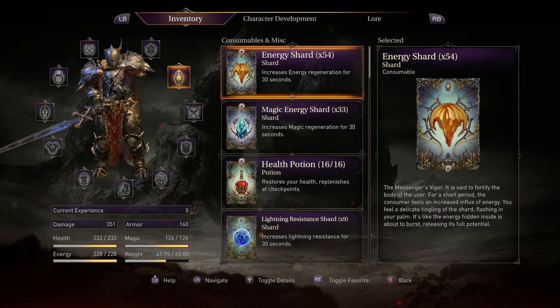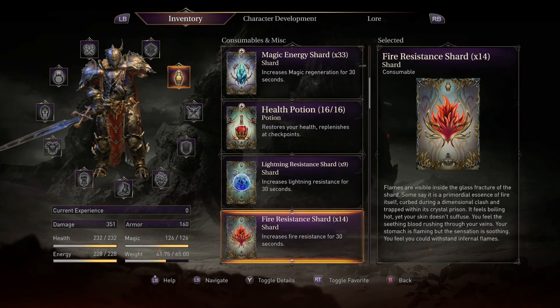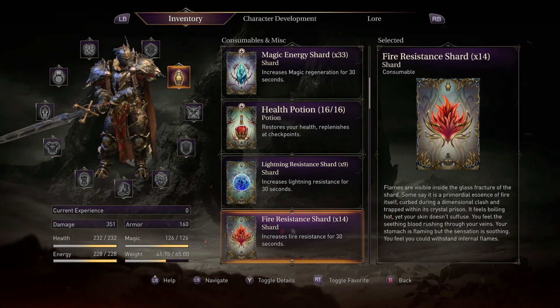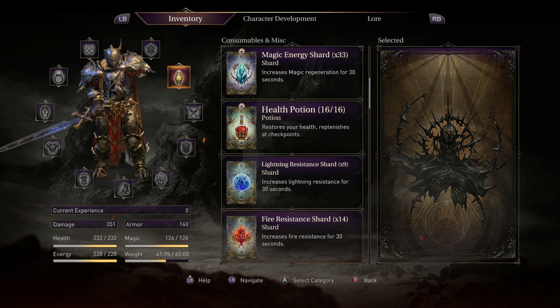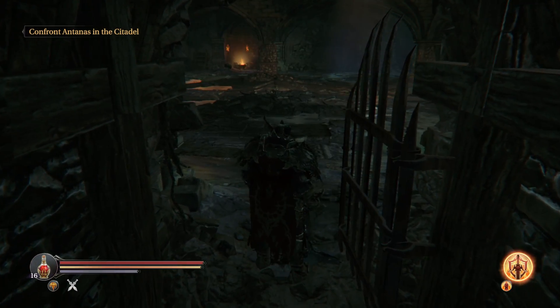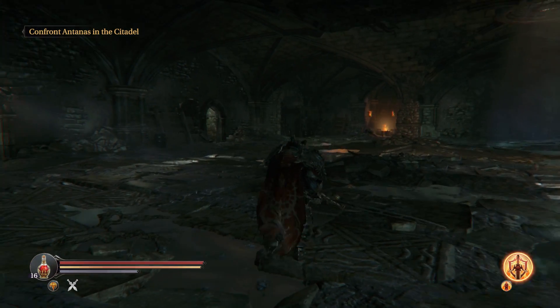Before you start this fight, if you're concerned or have any worries at all, I would suggest grabbing a Lightning Resistance Shard and Fire Resistance Shard, and toggling a favorite to those so you can use them as needed. This fight involves two enemies, one being Lightning and the other obviously being Fire.